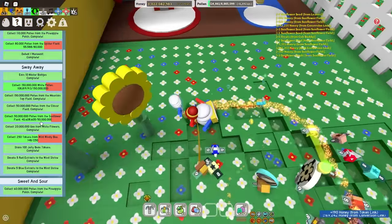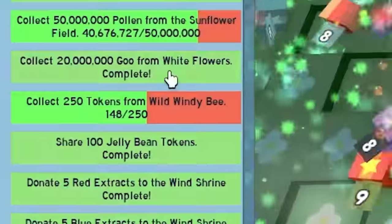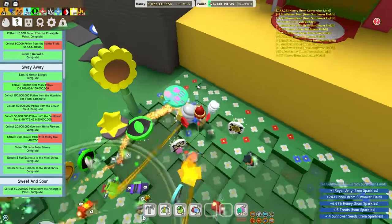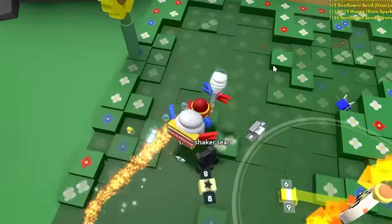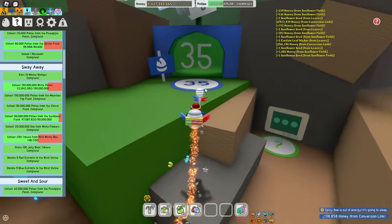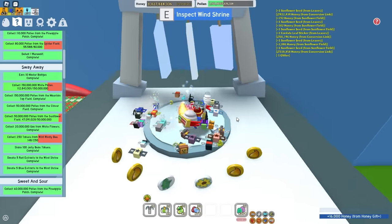Next morning - I'm kind of close to getting this quest done. I just need 10 million more pollen from the sunflower field, about 40 million more white pollen, and then 100 windy bee tokens - which I think is going to be the hardest part because windy bee rarely spawns. What are the chances of getting a windy bee from the wind shrine? This could take an hour or 10 hours. I'm gonna donate a glitter to the wind chimes.